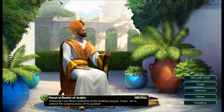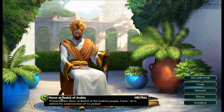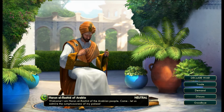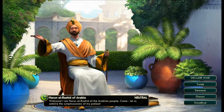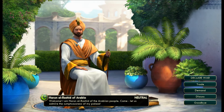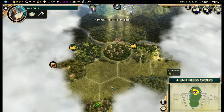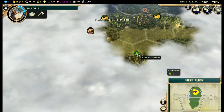We have received 80 gold. And we've met our first person — we've got Harun al-Rashid of Arabia. Me and Harun, we've got a little bit of a love-hate relationship. He's been my ally in games, he's been my arch-nemesis in others. He's of the Arabian Empire — we'll see.